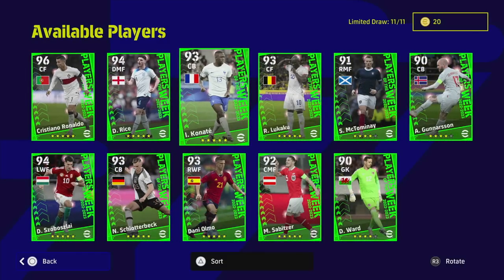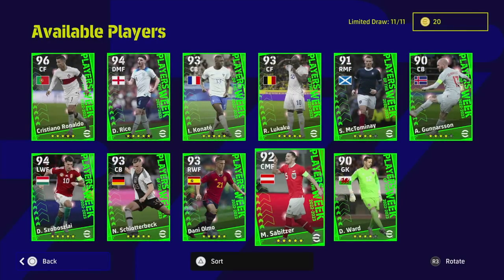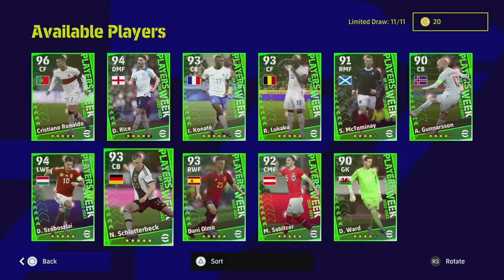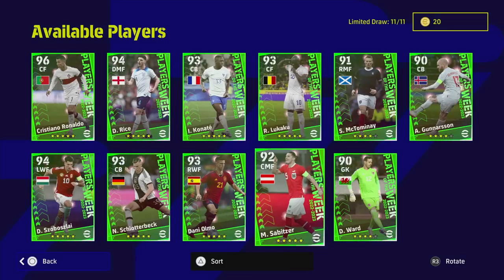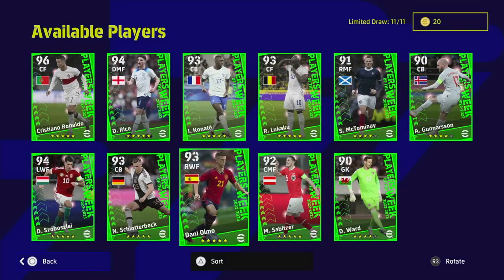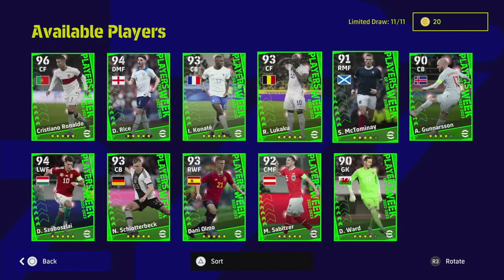You have the likes of Konaté, McTominay, Ward the Welsh keeper, and Szoboszlai who's obviously signed for Manchester United. There's a couple of interesting ones in here that I think could be very very good depending on what kind of squad you have. It's nice to see Lukaku back as well — it's been a while since he's had a featured version. Ronaldo and Rice are the two big ones, Konaté and Schlotterbeck are also very decent players.